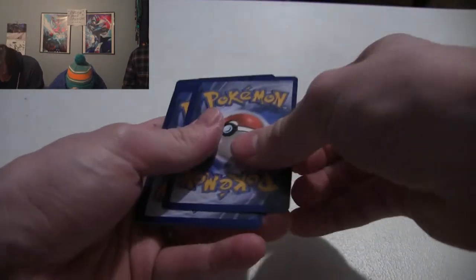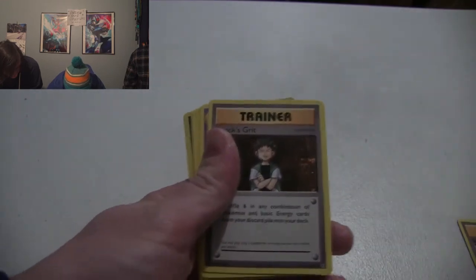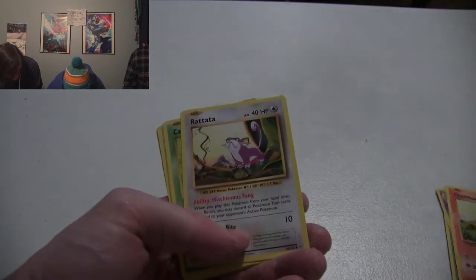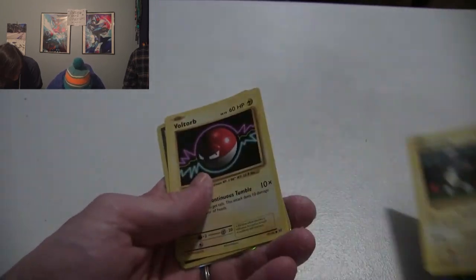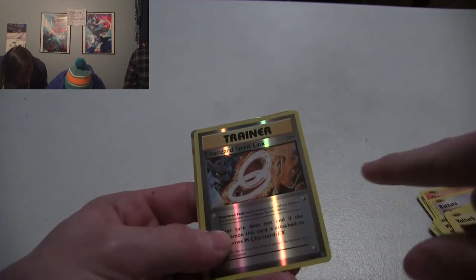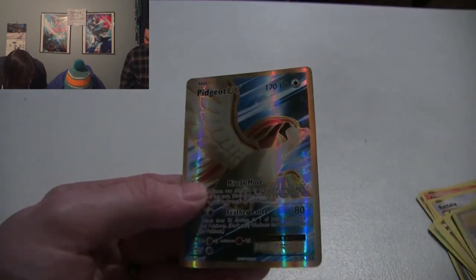One, two, three - gotta pause the video if you want to catch it. Slowbro Spirit Link - that was the very first card I had, literally the same pack. Brock's Grit. Haunter, Charmander, Rattata, Caterpie, Magneton. I'm just excited to get to my Mewtwo. Charizard Spirit Link - there's a black Charizard and a red one. I see something good under here.